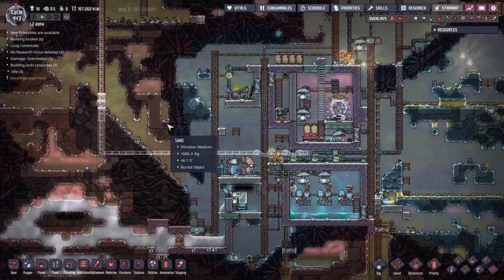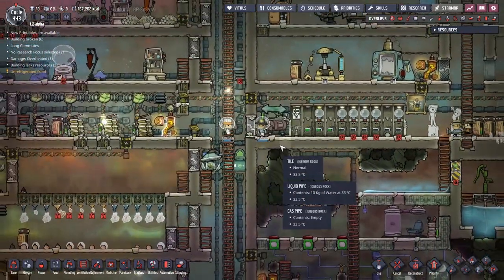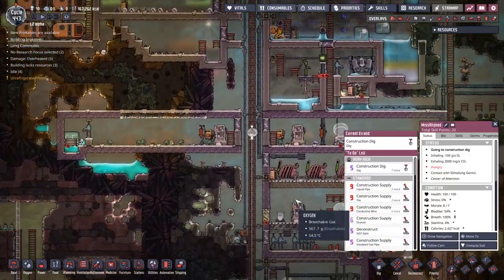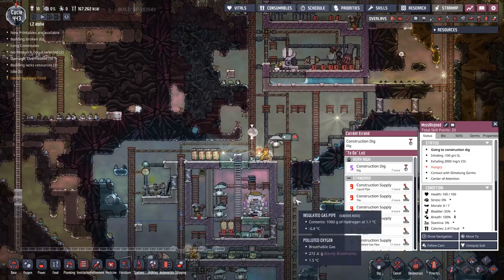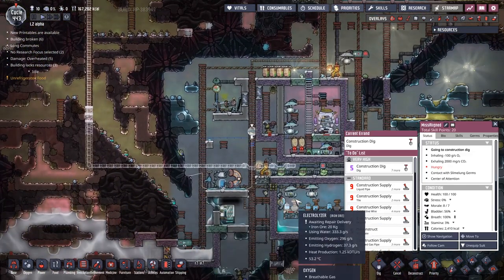We need to try and get these lines built. The question I've really got right now is what are people actually doing? Missaline has come out and she's actually going down to start doing that line digging. I'll see you in a moment when we've actually figured out what the duplicates are doing.